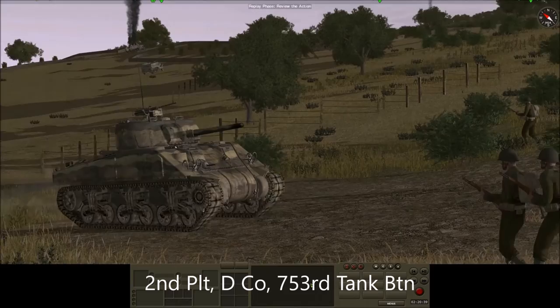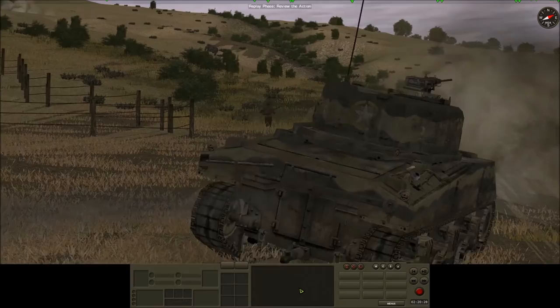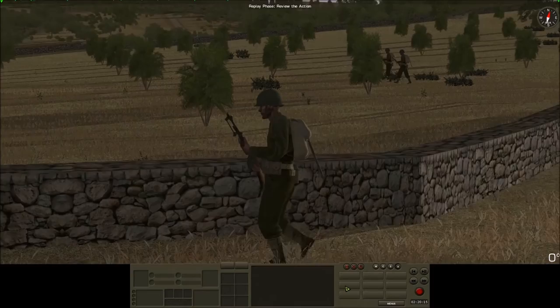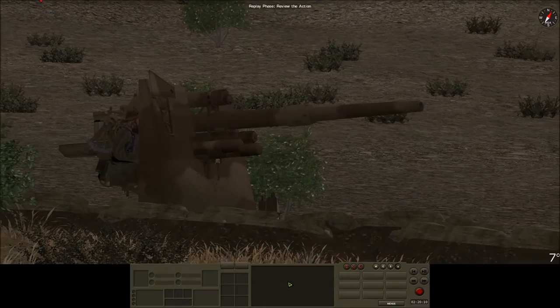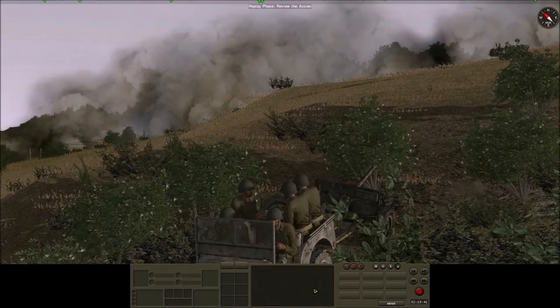Second Platoon, D Company, 753rd Tank Battalion arrive and take up positions on the far right. Last but not least, K Company, 3rd Battalion, 39th Infantry Regiment come to join the attack. The FO spots a Flak 88 on the high ground. German artillery obliterates M Company mortars' last position, and the AT guns pull back from their firing positions as well.